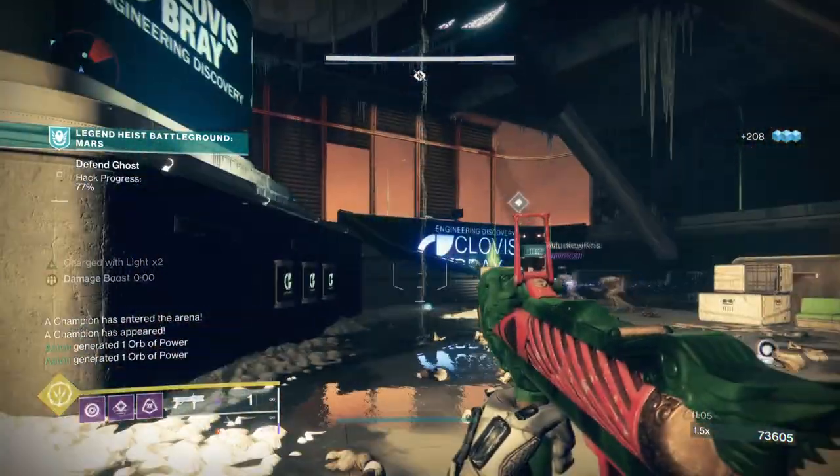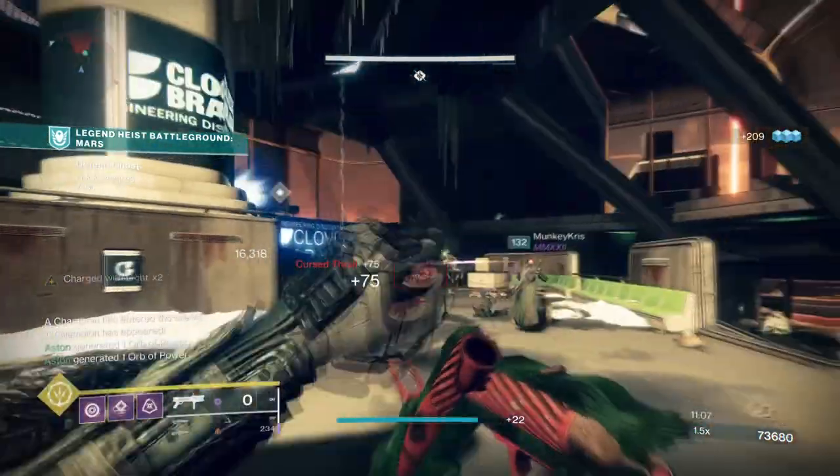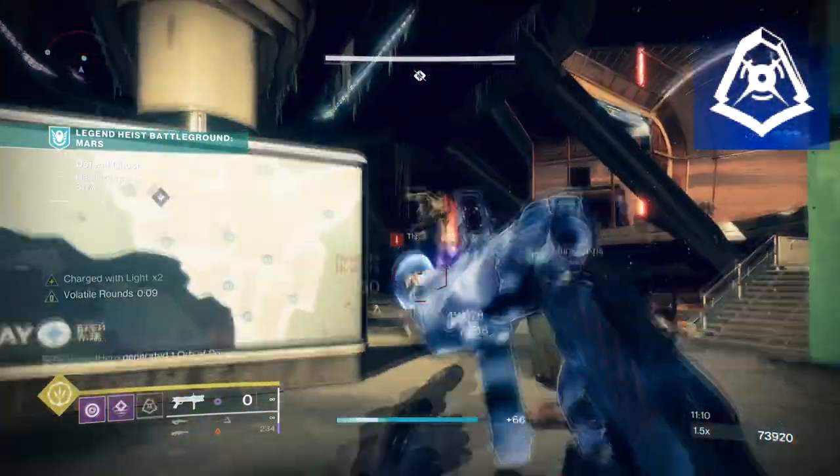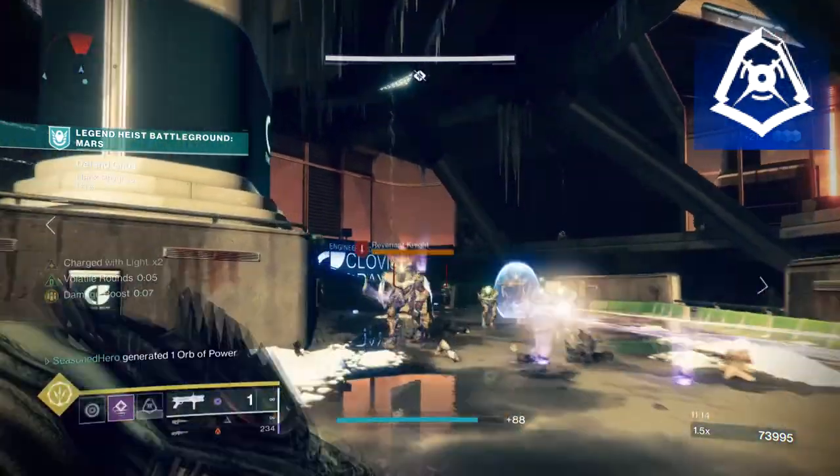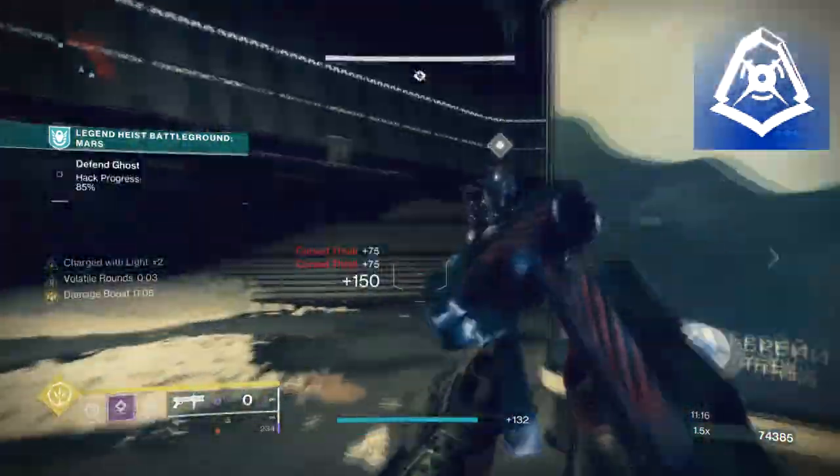On top of this, as we'll be dodging quite a bit, I will advise you to have the Marksman Dodge class ability so you can auto reload your weapons on the fly. This will be very important when using the Fighting Lion or any weapon with a low or slow reload speed.